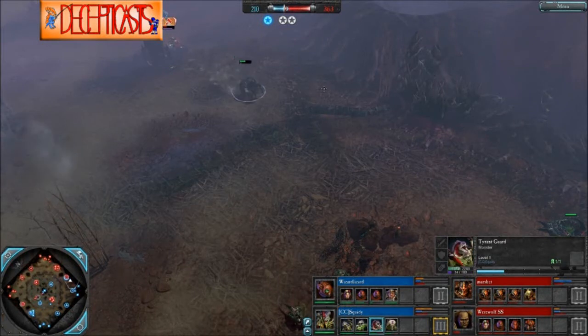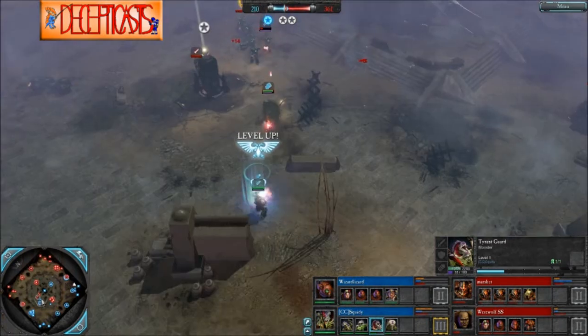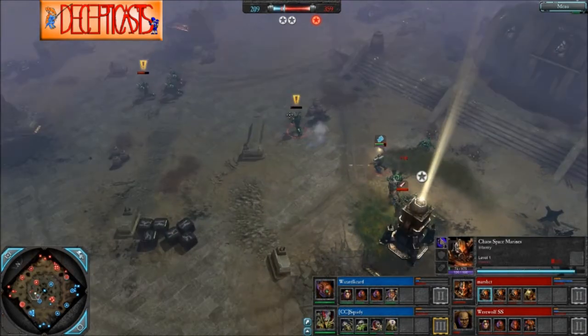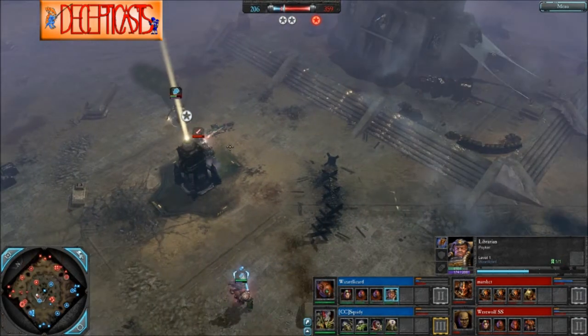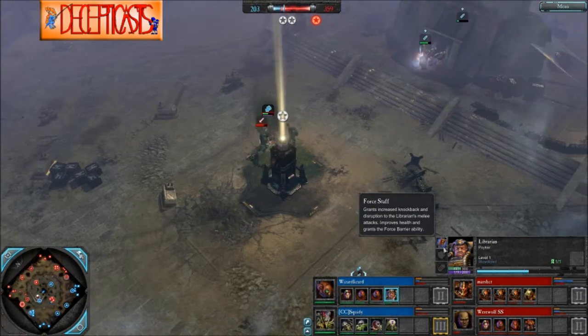A little bit — he could get his Synapse, although he's using the charge there to escape. We could turn around and actually kill that Force Commander. These Chaos Space Marines getting out just barely, 75 health on one model, and here goes the Librarian, who has been upgraded with his Force Staff.